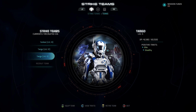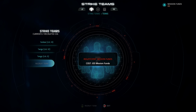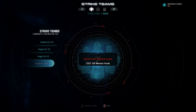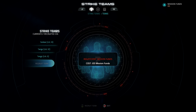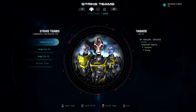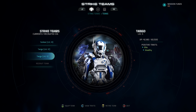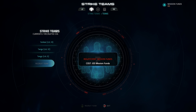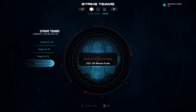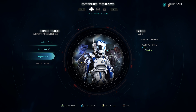In this tab you can also recruit more Strike Teams with mission funds — that's what you earn by succeeding on missions. You can recruit a total of six teams, and each time you recruit a new one the cost increases. For example, my third team cost 80 mission funds, my fourth will cost 120, kicking up by 40 each time. You can also retire a team using the button at the very bottom of the screen.